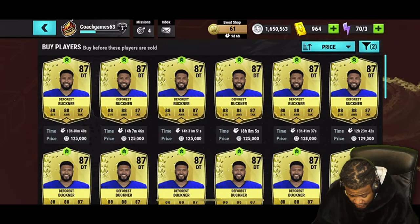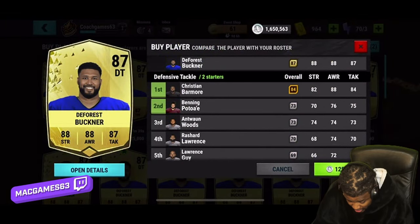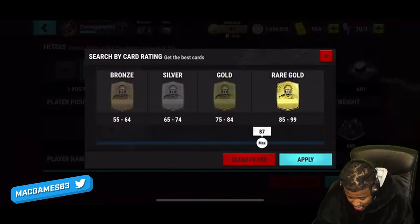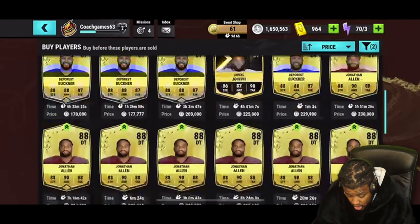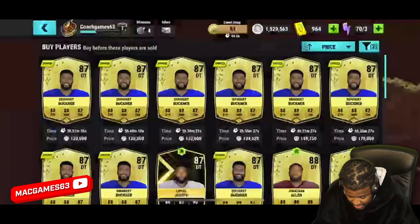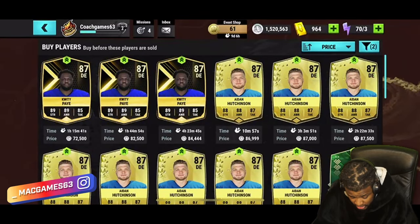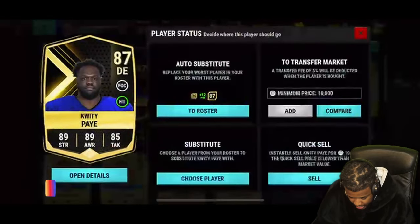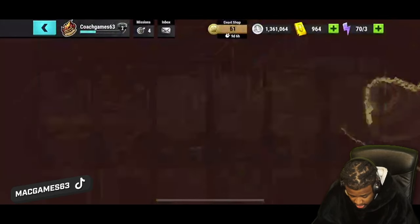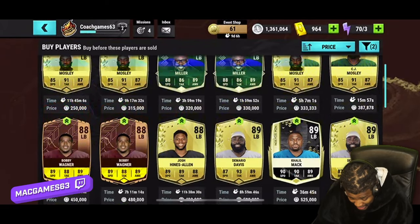Now let's go to defensive tackles. Defensive tackles are expensive — checking if any 88s are priced like a 90 or lower. Found one at 130k, picking them up easy. Got a D-tackle. Moving to defensive ends — picking up Hutchinson and Quiddy Pay. I appreciate it — those boys go, I can't hold you, as a Packers fan picking up Hutchinson.